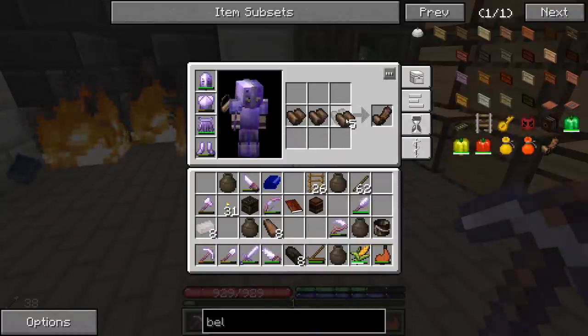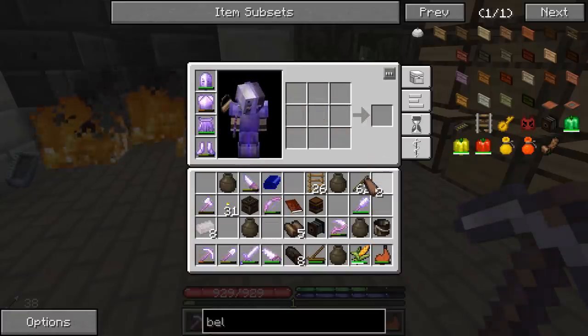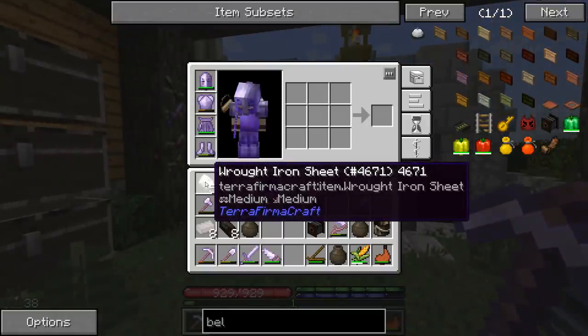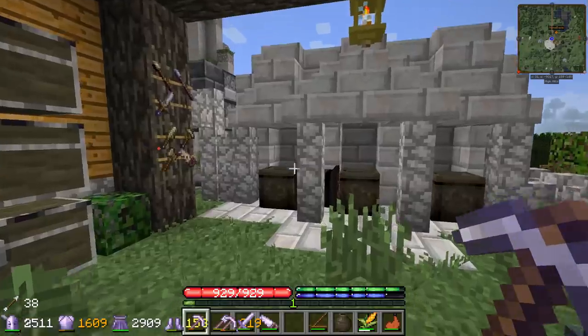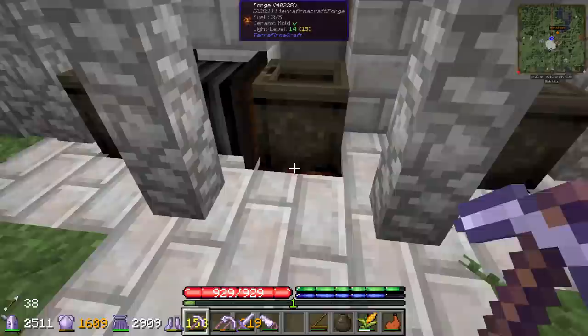We're also gonna need a bellows to pump air and get the fire hot enough - that's three leather and six lumber. And the final thing we need is wrought iron sheets: every layer of the blast furnace needs 12 of these. We have five made right now, so I'm gonna process up some of these blooms we have going here.